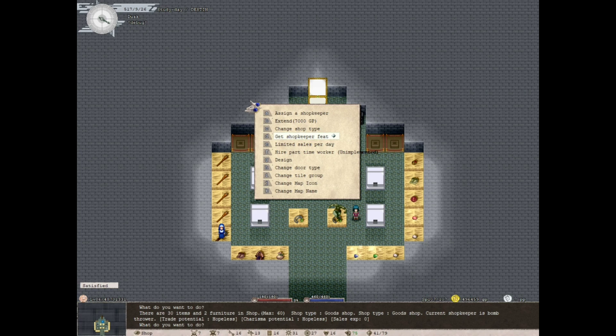The shop has a rank system similar to your house. You start at rank 100, which is an 'unknown shop,' and can rank all the way up to rank 1, which is called 'Tyrus's Greatest Mall.'